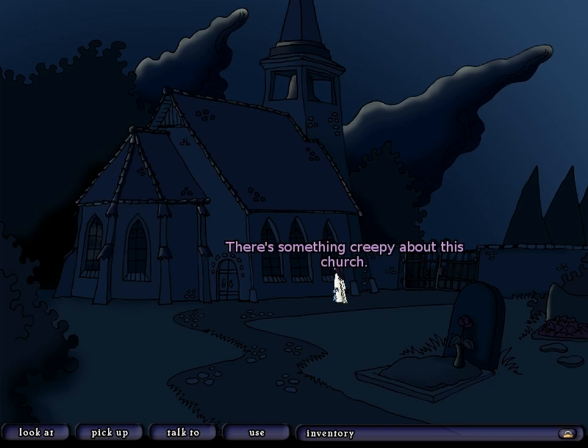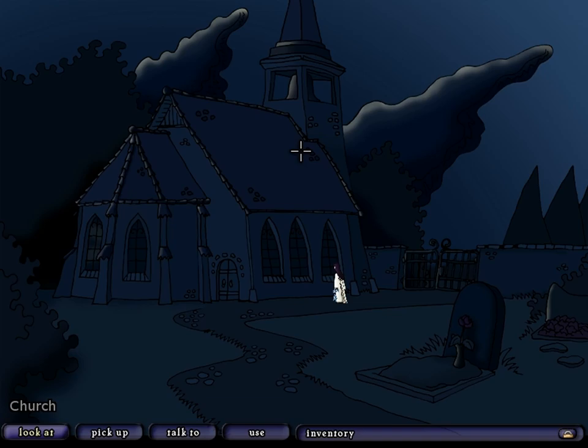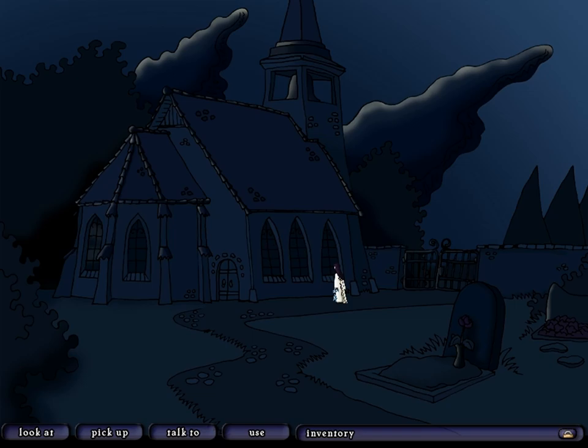There's something creepy about this church — I can't quite put my finger on what though. I don't want to. How should I use a church? Oh, pray, you mean? That's not going to happen. What about taking the church with us? Do I look that strong? I don't feel like I am. You may have hidden strength that will only be unlocked in desperate times. Look, Harvey — a church. I don't want to go in there. Maybe there's someone in there who can help us. Or are you afraid that you might turn into ash on the doorstep?